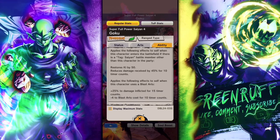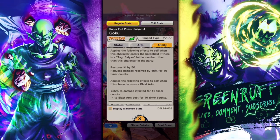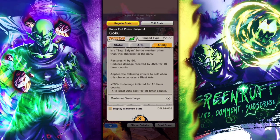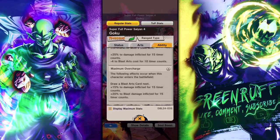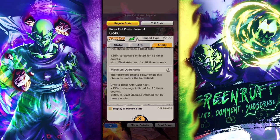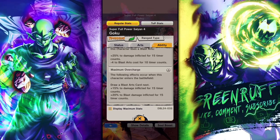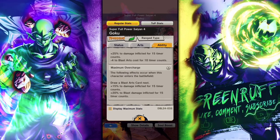But looking at his unique ability, I really like this — when he's paired up with a Saiyan he restores 50 ki and reduces damage by 45, so he comes in with a lot of ki and he's tanking. Then every time he uses a blast card he has 25 damage afflicted and minus 4 to blast arts cost, which is really good because you don't really see that many blast cover-changing units in the meta right now.